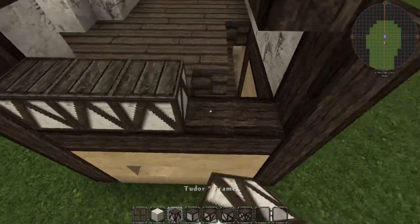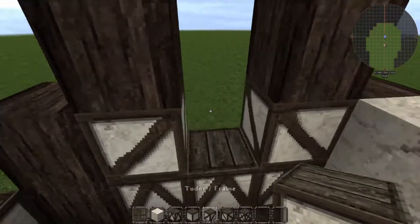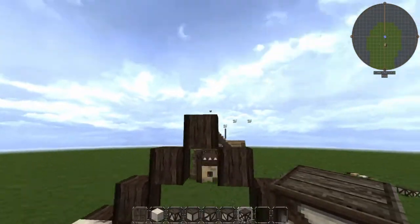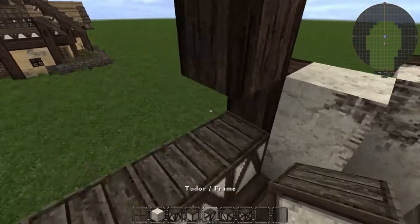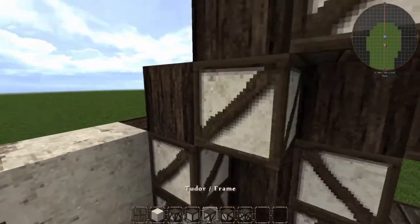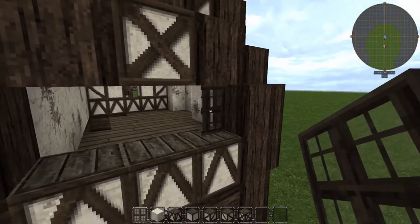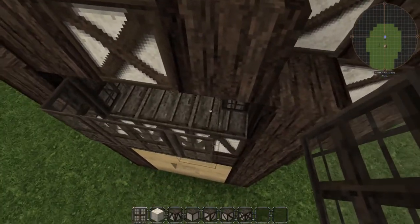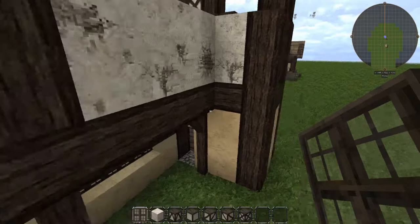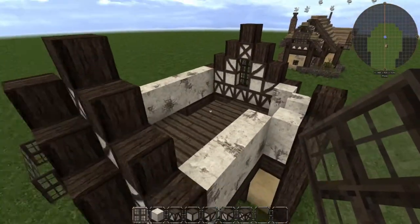Now we're going to do our tudor frames. Just on the bottom, do the upper pointing arrows, and then do the different slash designs, and then do the X frames on all of the major roof apexes. It should appear like this. Make sure here we also have these here — it just looks nice. Then we're going to fill in our openings with windows. Make sure here we're going to do a bay window, just like that — it's just one window block there, one there, leave this one open, and then place all the other ones one block further out. It's quite nice. Once you've built your windows, we should be good to go for the next part.